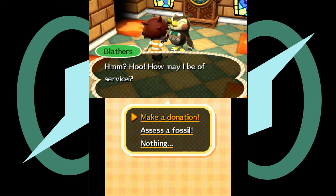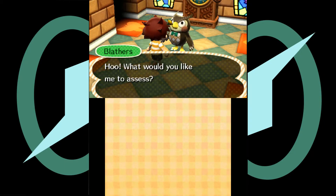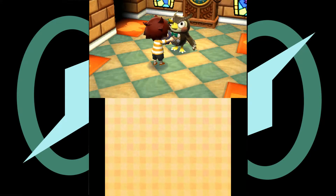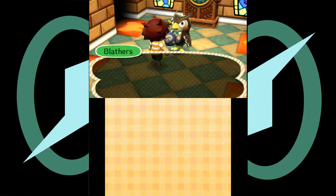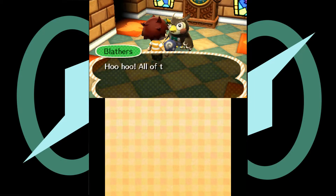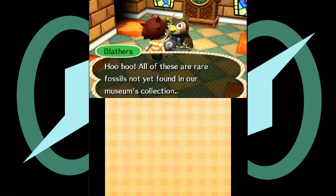It's like a little drop box, I can just drop this off for him. Oh, more than one thing. Let's take a closer look. Oh, these are rare fossils not even using my collection.